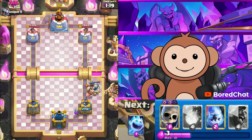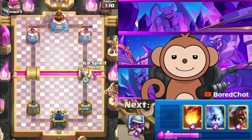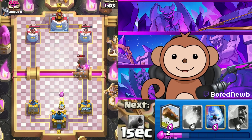He's not gonna run Earthquake right now. We gotta be careful about his Goblins — he should not be back to Goblins yet; he's probably back to Mighty Miner. There we go — Mighty Miner. Let's go another Musketeer down here.